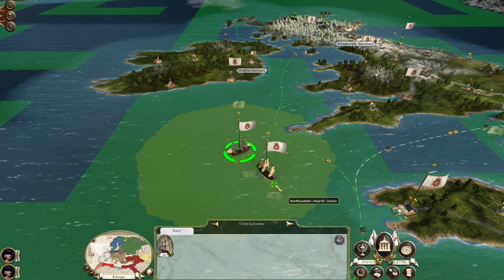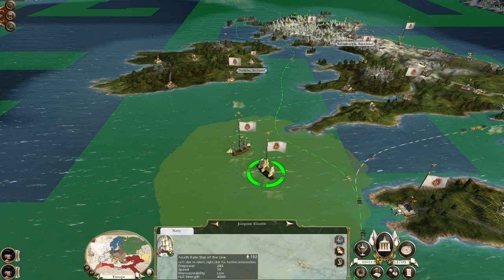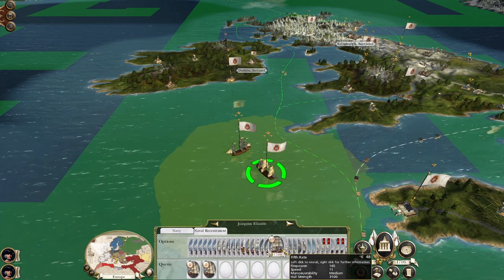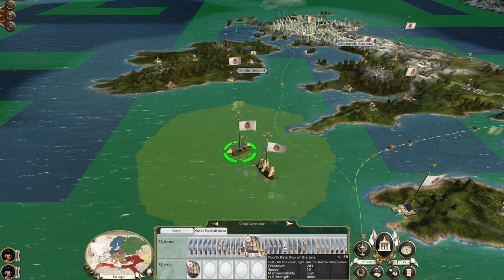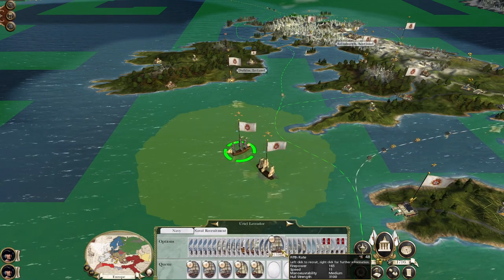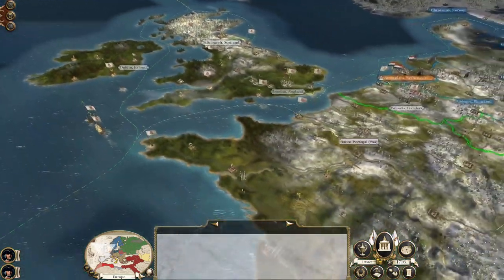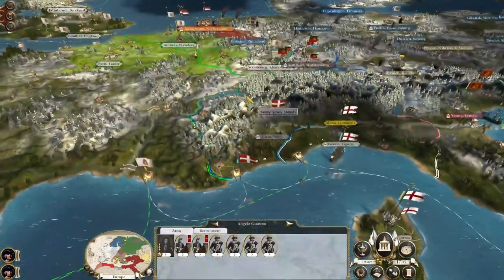We do the same thing we did in the Mysore campaign — start to recruit some trade fleets to go out and occupy these zones. I'm generally settling on three fourth rates and four fifth rates as my mix. Keep an eye out on Savoy, but apart from that let's go check out the Americas.